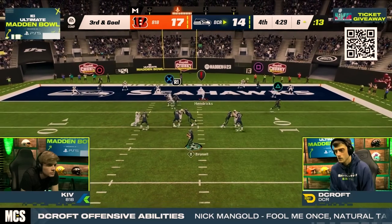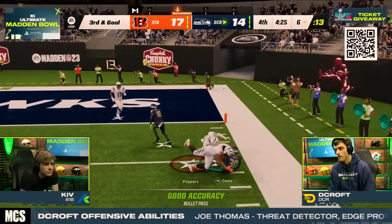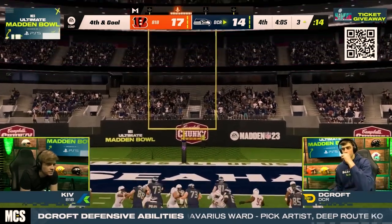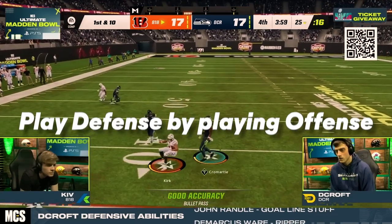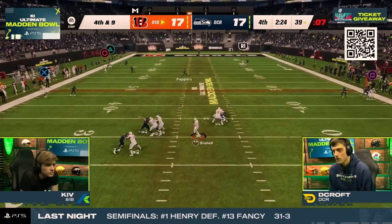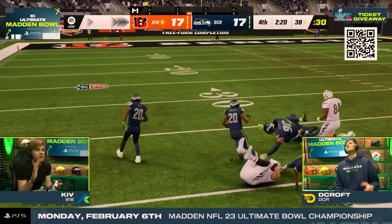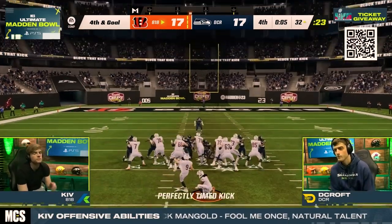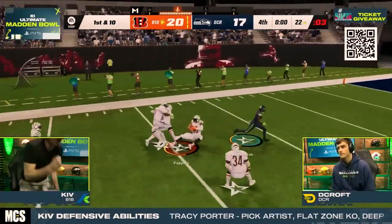With the score 17-14, D-Croft went on another drive that got stopped in the red zone. D-Croft decided against going for a touchdown and took his points, giving Kiv the ball in a tied game. This is when Kiv employed the second key takeaway: play defense by playing offense. Kiv realized he was struggling on defense, so he played keep-away, methodically marching down the field and chewing away the entire fourth quarter. He kicked three, and by the time D-Croft got the ball back there were only a few seconds left. Kiv intercepted the Hail Mary to seal the win.